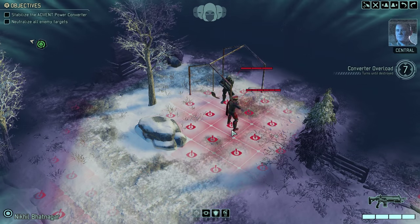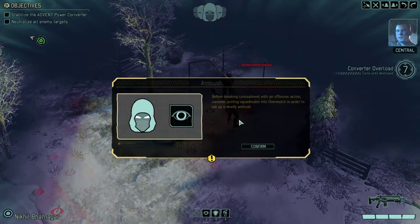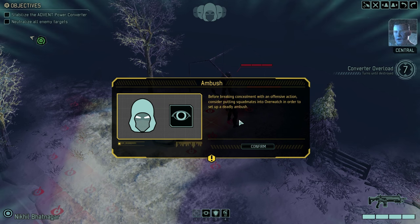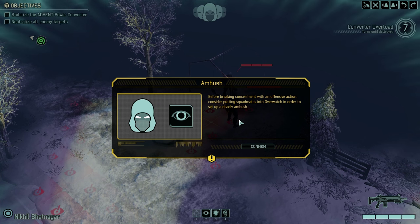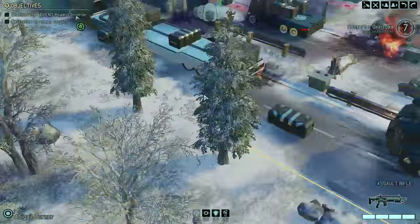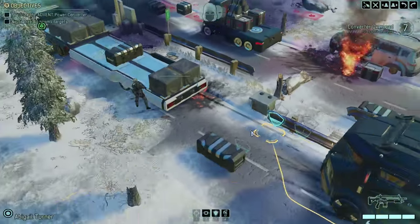The Advent officers seem more capable than the grunts. We're not sure whether to chalk it up to training or stricter mind control. Commander, we have a chance to do some serious damage here. Before jumping into combat, let's make sure we make the most of our advantage. Before breaking concealment with an offensive action, consider putting squad mates into overwatch — so we need to arrange an overwatch system all the way around these guys.